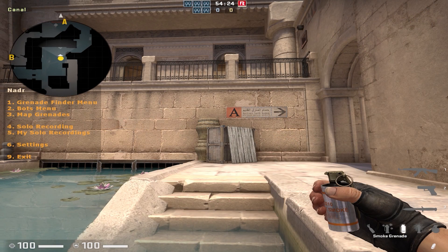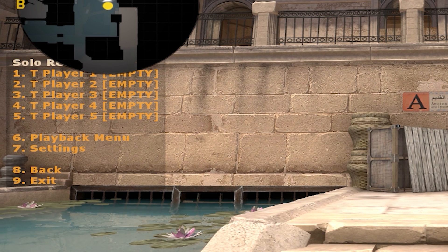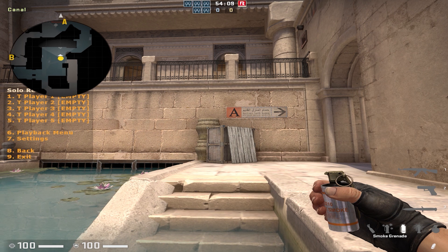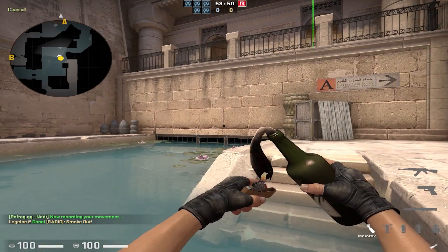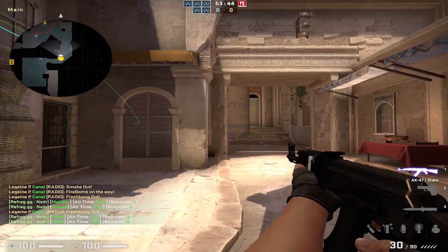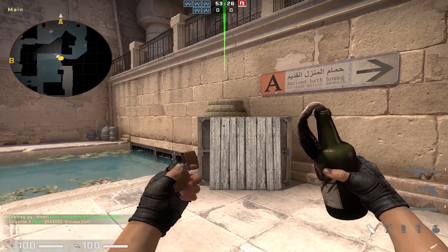If you go to the menu and press 4, you'll see the solo recording menu. This feature allows you to record your own movement and copy it onto bots. Each slot represents one of the 5 T-side players. In this example, I'm testing what a proper A execute on Anubis would look like. The execute requires a minimum of 3 players, so I'm going to record the movement of each of these 3 players separately. Press 1 to start recording for the first player — the recording stops automatically once you stop moving. You can do the same for every slot until you've got what you need.